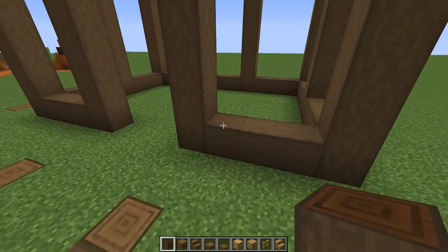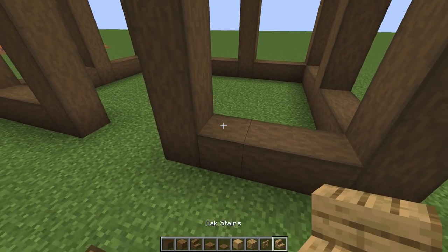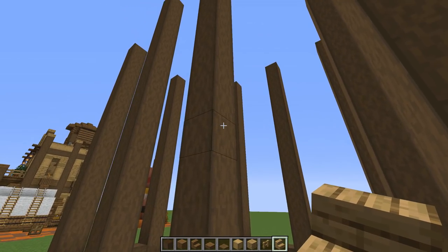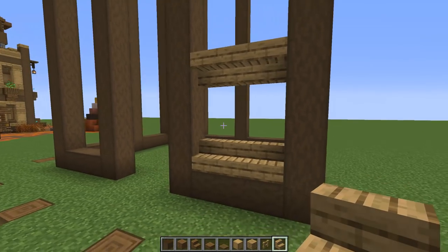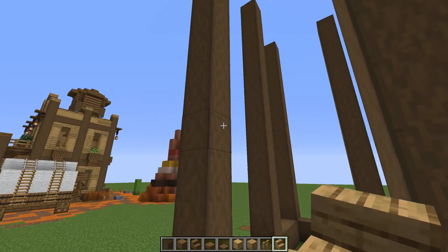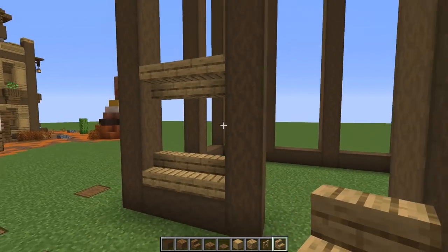Next, let's start lifting up blocks. Put some oak stairs here — one, two, three — give it a space of one, two, and on the third one lift it up. Repeat on the other side: one, two, three, go up one and two, then one, two, and three. This creates some big windows on the lower level.